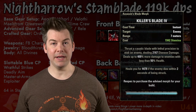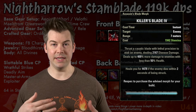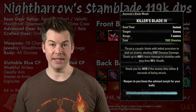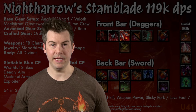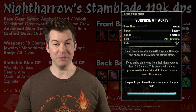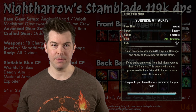After that we have Killer's Blade. Killer's Blade is our execute ability — whenever we're parsing on a target and it gets under 30%, we're going to swap from our normal spammable and use Killer's Blade instead because it just does the most damage. After that, we have our main spammable: Surprise Attack, which is really nice because it's a class ability. You don't always get to use a class ability as your main spammable. You could also swap this out for your favorite spammable if you prefer.